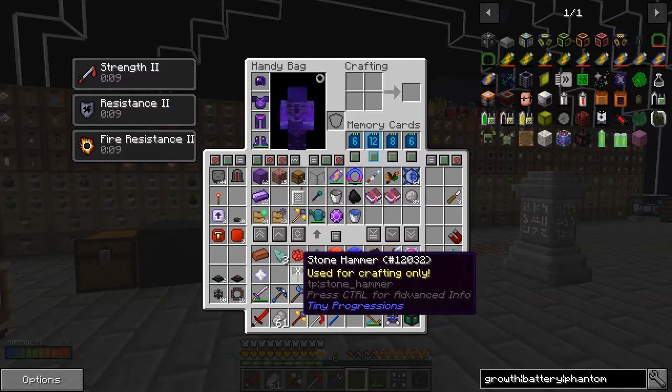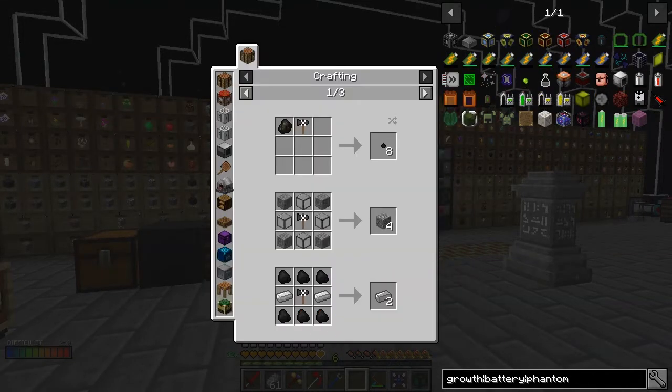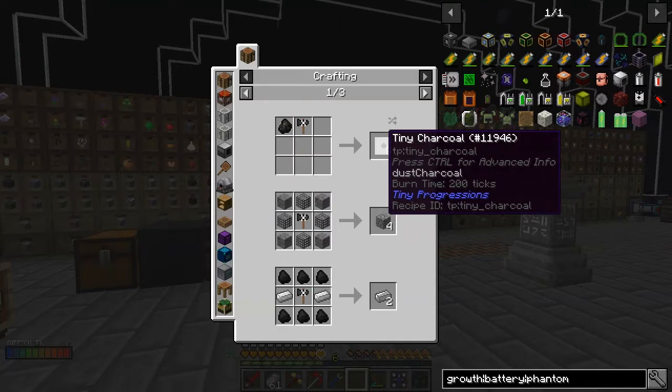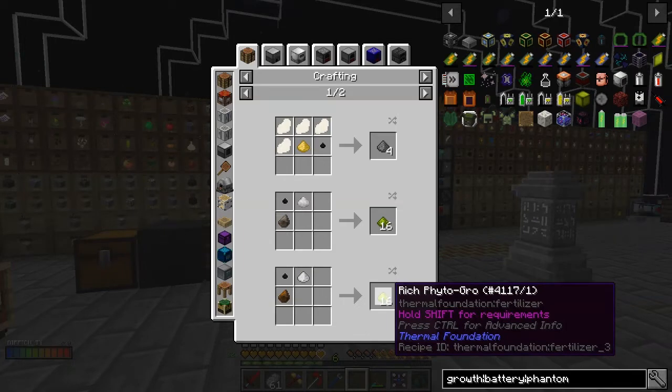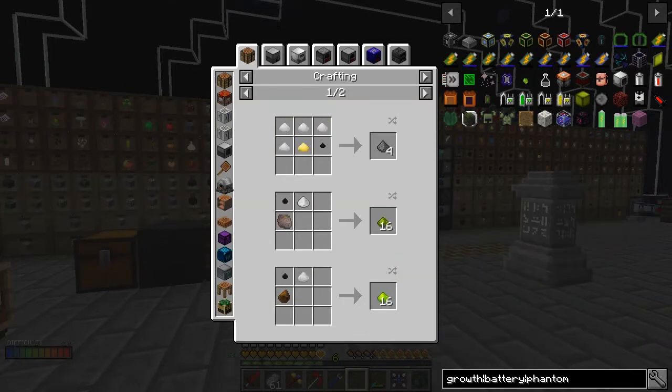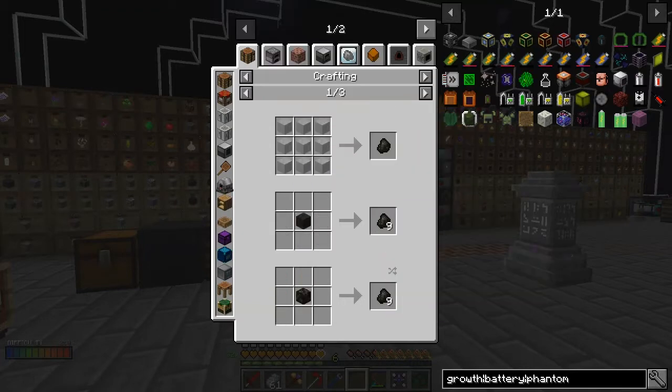I also made a stone hammer — this one is actually a bit of a saver. If we look at the uses of this one: if you take a piece of charcoal and bash it with the hammer, you get tiny charcoal. Tiny charcoal is basically phyto-grow, so you get eight pieces. Charcoal is normally not expensive, but in this pack it's actually a bit of a pain. Let's look at the recipe for this — you can craft ash, cloud blocks of charcoal, and blocks of charcoal.